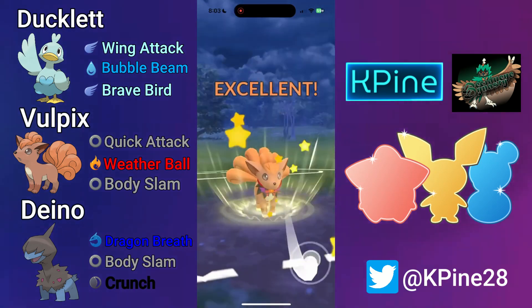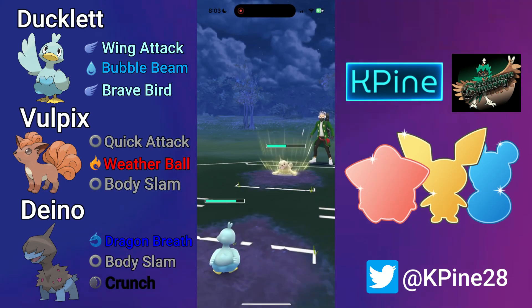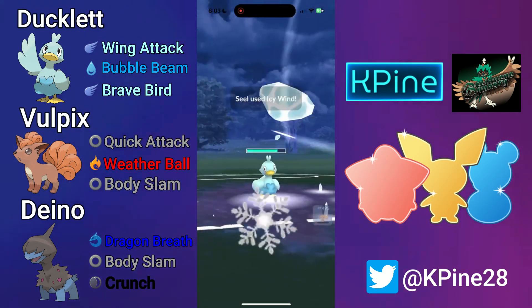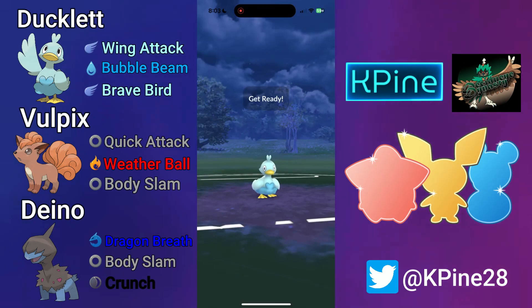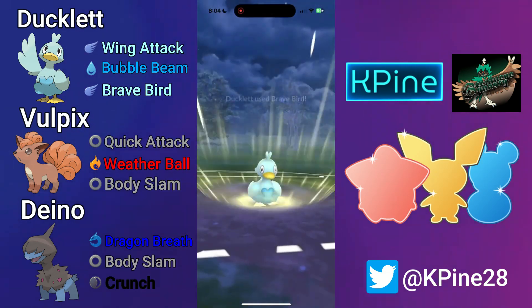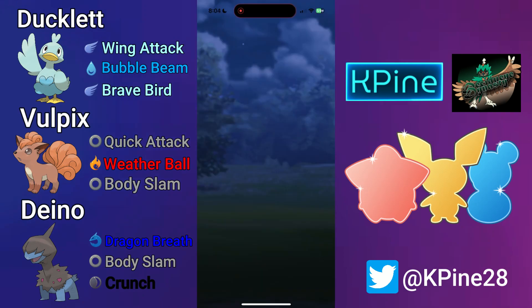It ends up being a Seel in the back — perfectly fine, because after that Body Slam, the Seel is most definitely in Brave Bird range. My only lose condition is going for Bubble Beam and them calling it, so I go straight Brave Bird. I let them throw Icy Wind first and let it go since I'm not debuffed yet. My opponent plays to their win condition by calling the Bubble Beam, but fortunately we play to ours as well. That is a good game, GGs.